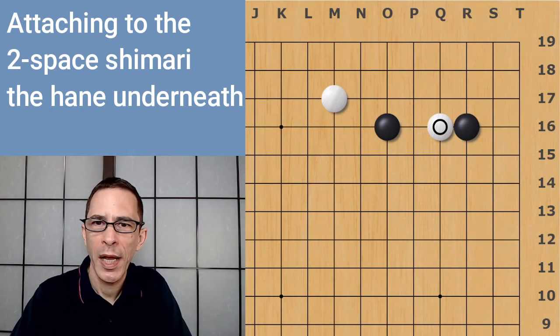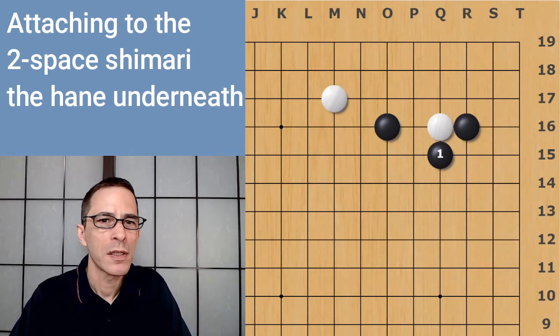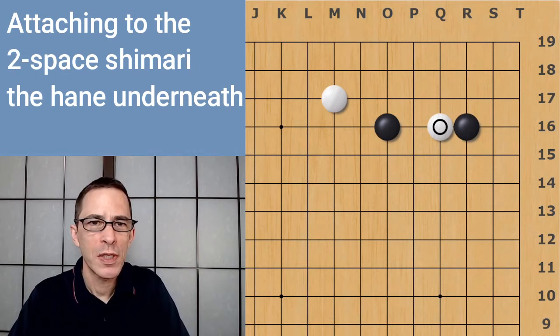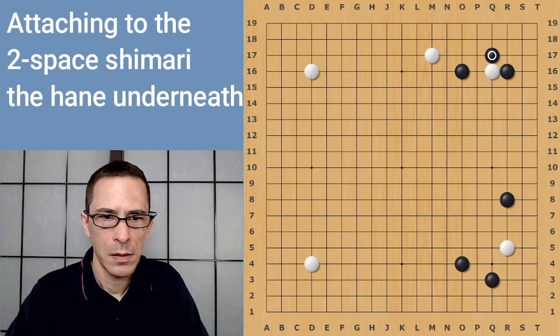I'm going to make two videos of this because Black has two choices here. Black can play a hane underneath, or Black can play a hane on top on the fifth line. I'm going to look at both of these as major variations and make a separate video for each one, because they're a bit different and get sufficiently complicated to deserve separate videos. So in this video, I'm going to be talking about Black's hane underneath. Let's take a look at the board position I have in mind.